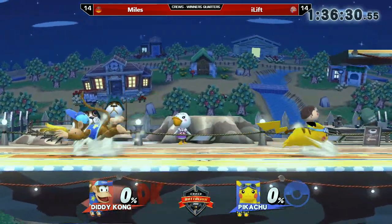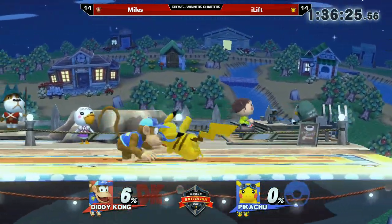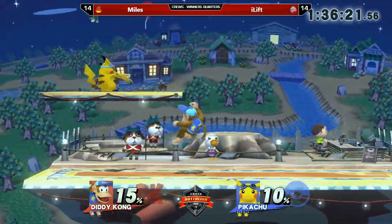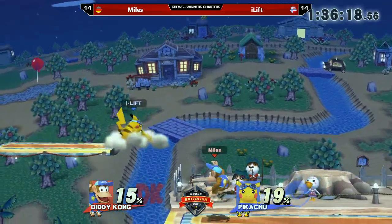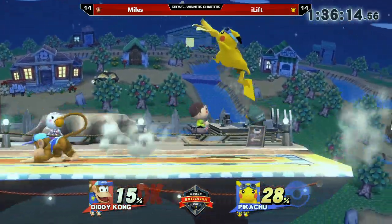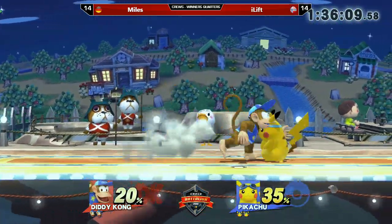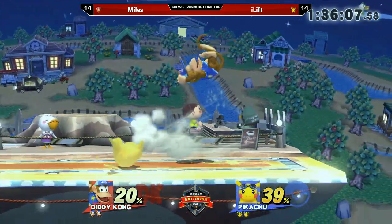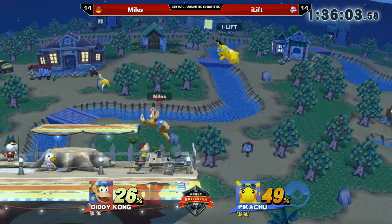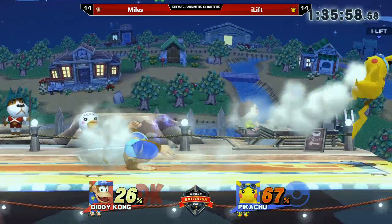Now we have a neutral situation again with banana throws and thunderbolts. One of the things when you're playing as Diddy Kong is how good is your banana game. Diddy Kong is one of the only characters that actually has an item, so it can be really weird because you're not used to using items. A lot of people just end up throwing it away or upwards so Diddy Kong can't use it. There can only be one banana out in the field, so if you get it away from Diddy Kong, he cannot summon another one until the first one is gone.